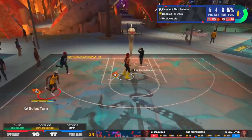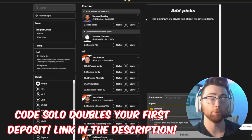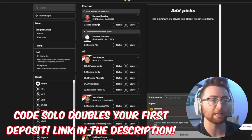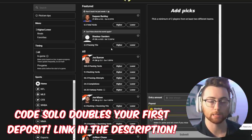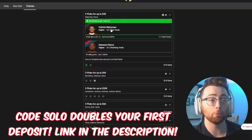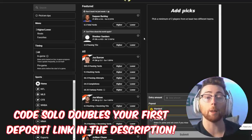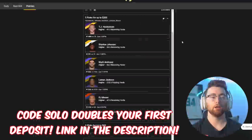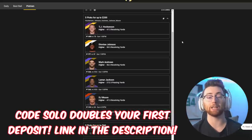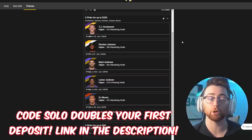Quick word from today's sponsor: the NFL is back this weekend and I've never seen anything like this in Underdog Fantasy. If you sign up using code Solo, you'll get a Saquon Barkley half-yard pick for the Giants-Dallas game. There's also a Sanders pick for Colorado boosted for more money. Your first deposit will be doubled and you'll get a mystery pick. There's a link in the description or download Underdog Fantasy on the app store.